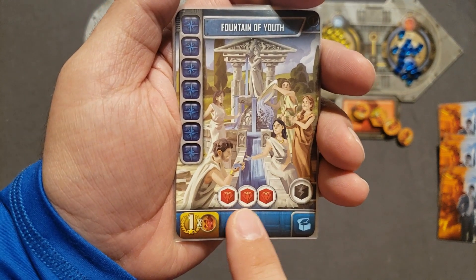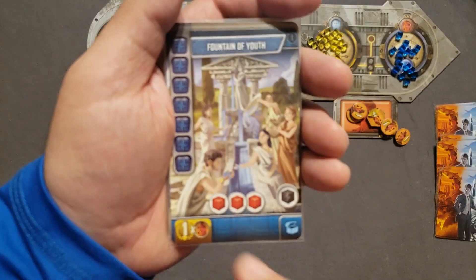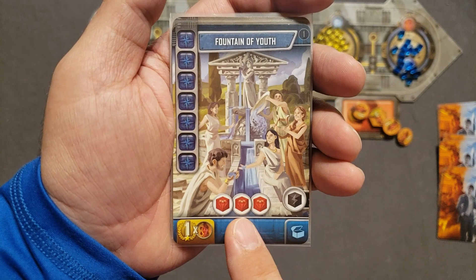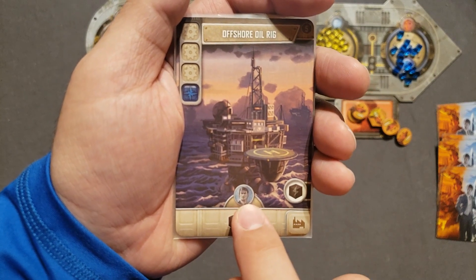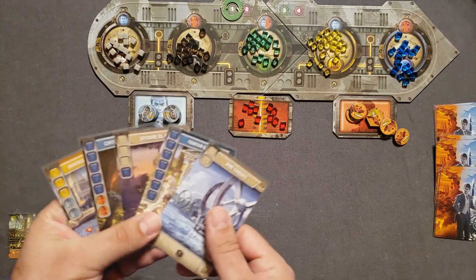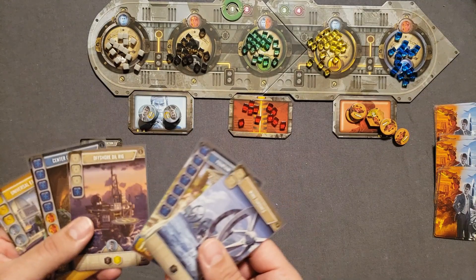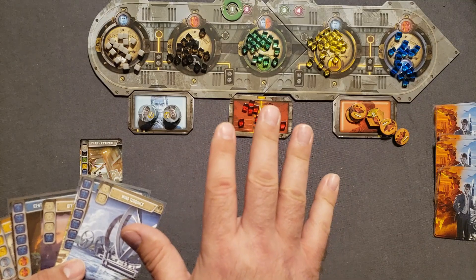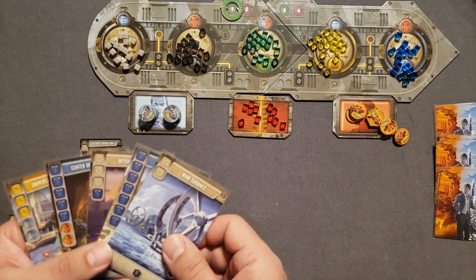Some cards have building bonuses — for example, three crystallium cubes you get for free when you build the card. Crystallium cubes are wild and can be used on any project for any color. In solo mode, you choose from five cards which to build or recycle. You can also spend two cards to draw five cards from the main deck and keep one, allowing you to fish for cards you might like.